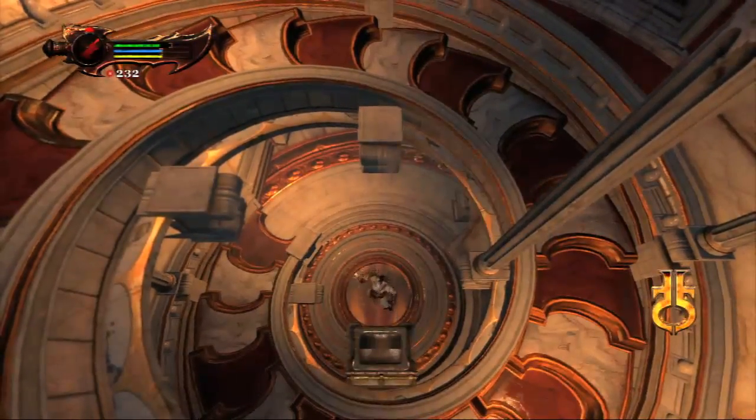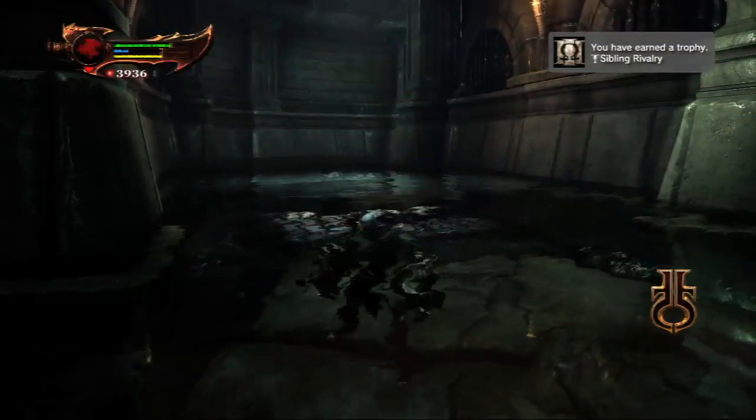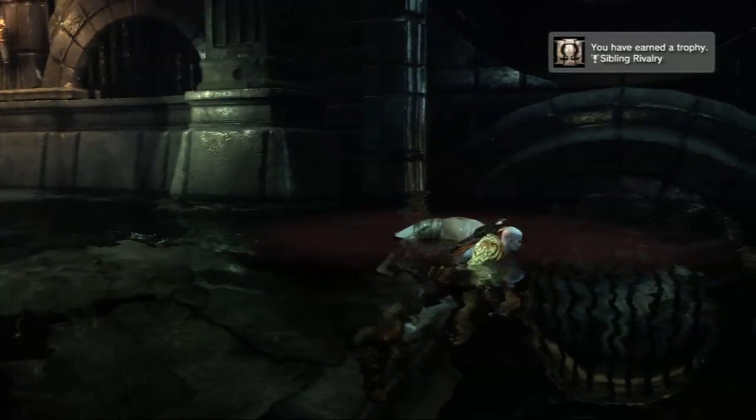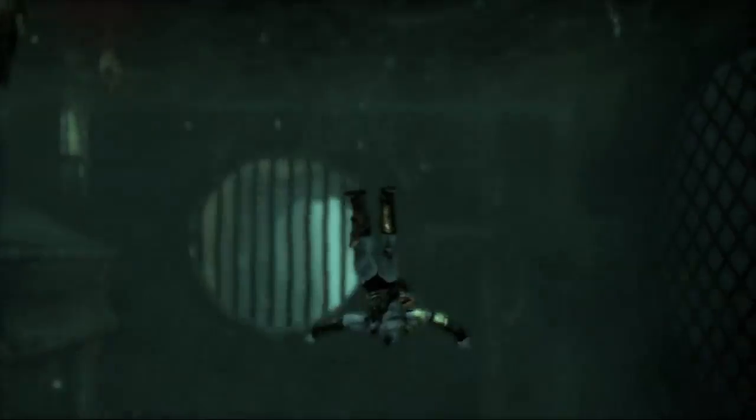So just after that, you're going to run down this corridor or down the spiral staircase. At the very, very bottom is a chest you have to unlock. And then after you defeat Hercules — look, there he is taking a nap in the water. Hey, you got a trophy, by the way. I did, I got a trophy for beating Hercules.